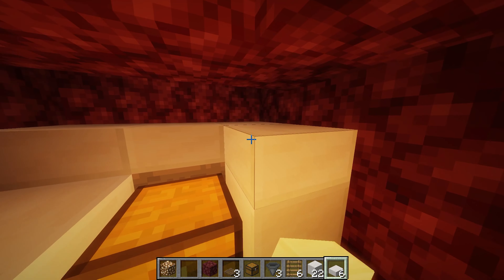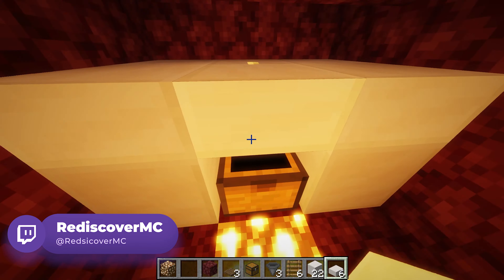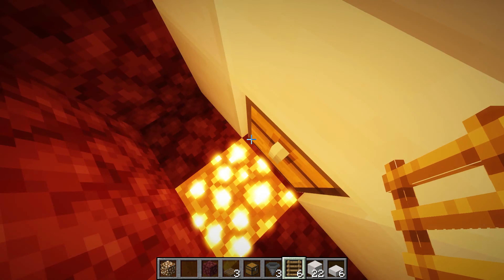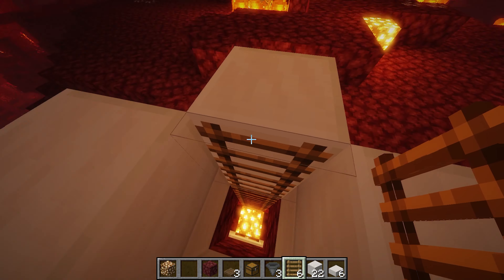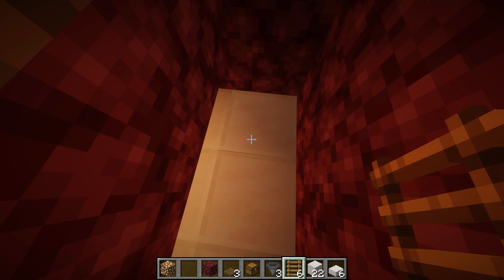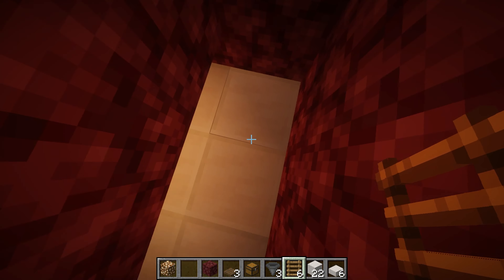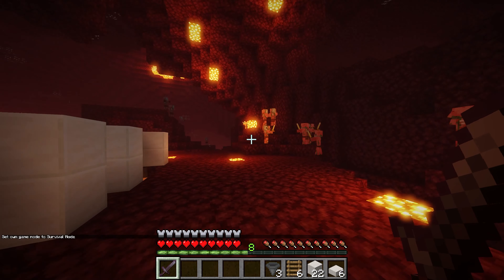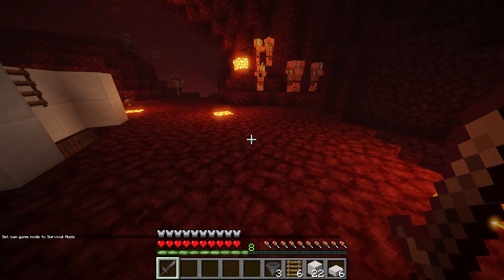Now cover this up with any block of your choice, then grab your slabs and place slabs there and some more here. The point of placing a slab here is so that we can still open our chest. Once done with that, the final step is to grab your ladders and place them up here as an escape plan. The purpose of the slabs is so that when the zombified piglins drop stuff it can actually be picked up by the hoppers underneath.